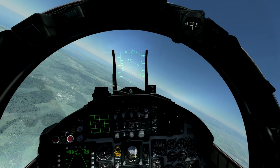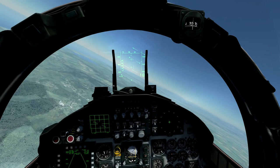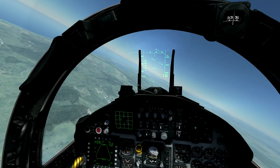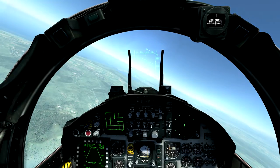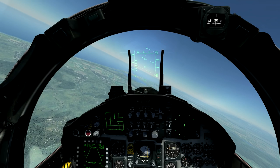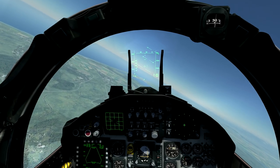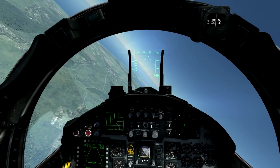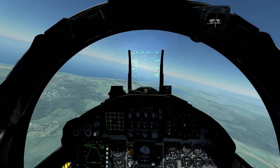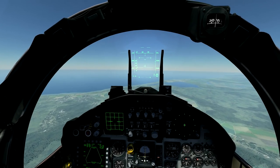Hello there, my name is Polduck and welcome to a video in which I'll be showing you how to use the AIM-7 Sparrow on the F-15C in DCS World. The AIM-7 is a medium range semi-active radar homing missile, which means it requires radar illumination from your aircraft in order to see its target, unlike the AIM-120C or B AMRAAM where it has its own radar emitter.